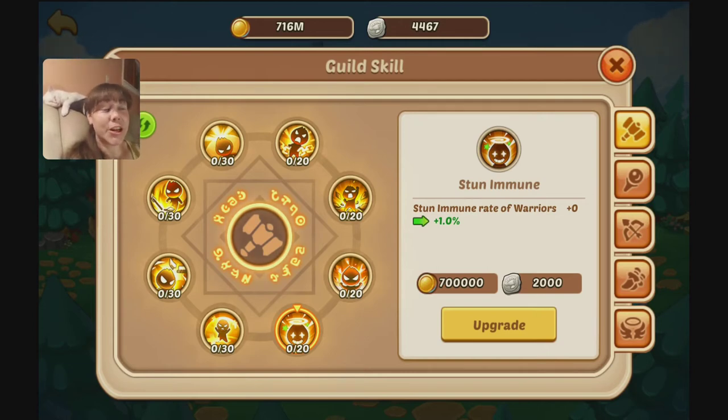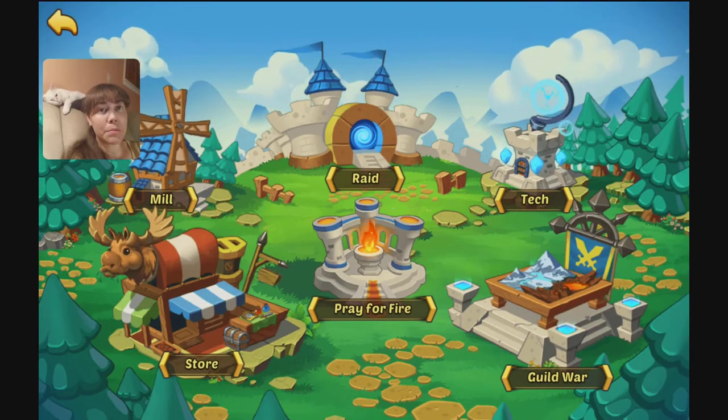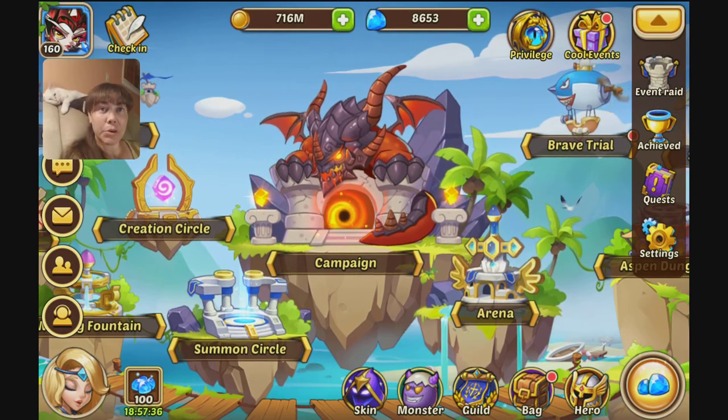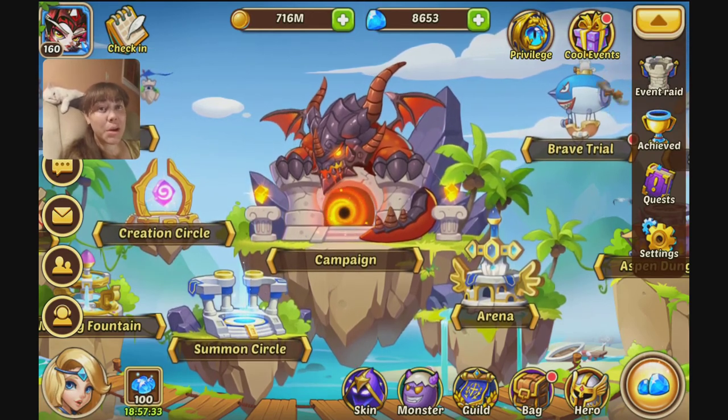It's not gonna stop, I'm sorry, there's nothing I can do about it. So that's pretty cool — it's an alternative way to get some status ailment resistance, since most of the good status ailment resistant things are on artifacts which cost a ton of money.